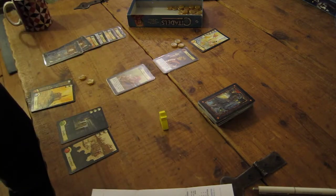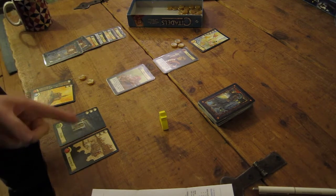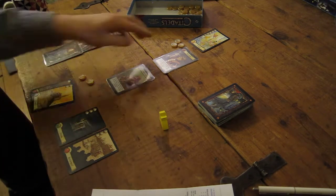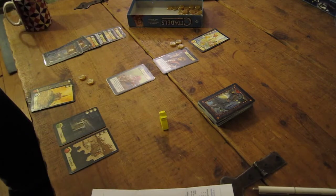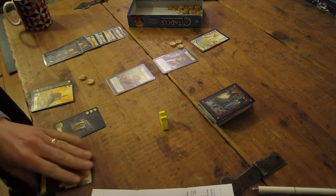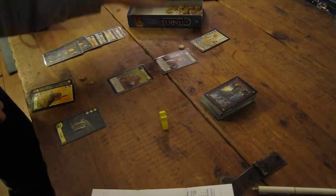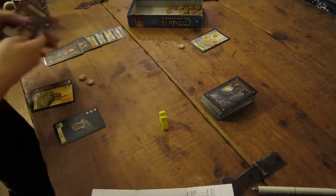There's one other action the warlord can do - he can destroy a district. He will destroy the most expensive district he can. Now they're the same cost and he can afford to destroy either of those because it only costs him two. Randomly, he will destroy the battlefield. That's cost him two to destroy. So that's the end of that round.